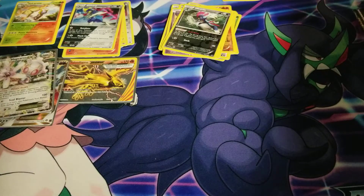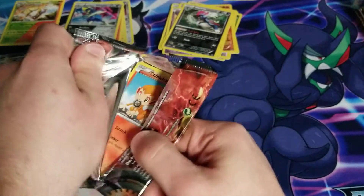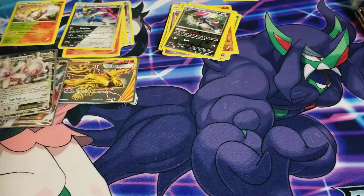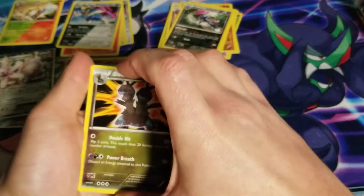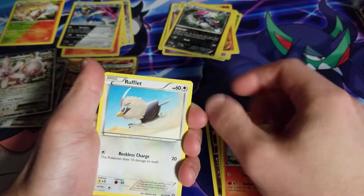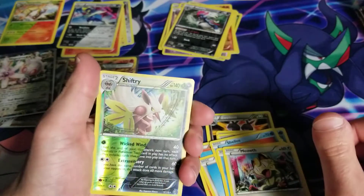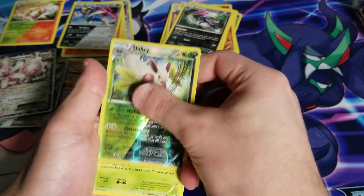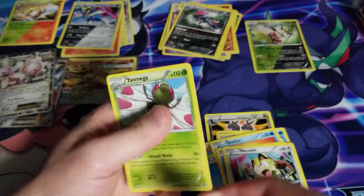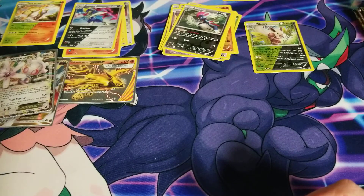Nine more packs to go, so we're over halfway now — made some decent time on these. Maybe we'll get lucky and see some more full arts, possibly some more BREAK cards. We got Greedy Dice, Duosion, Chimchar, Rufflet, Shellos, Clauncher, Meowth, a split reverse holo Shiftry — that is a pretty cool one — and a Yanmega.